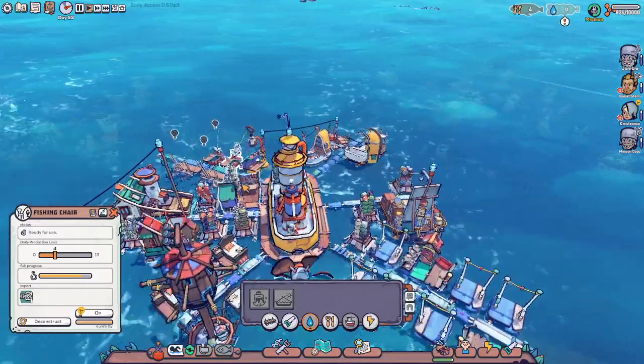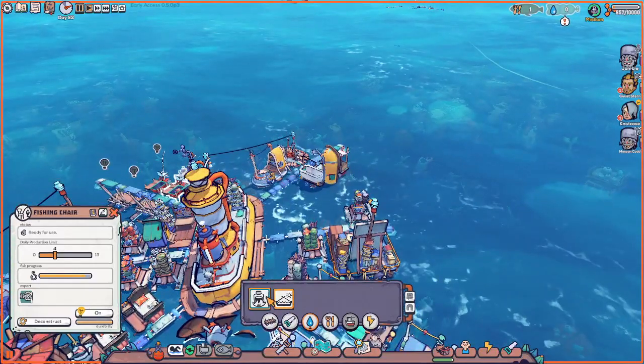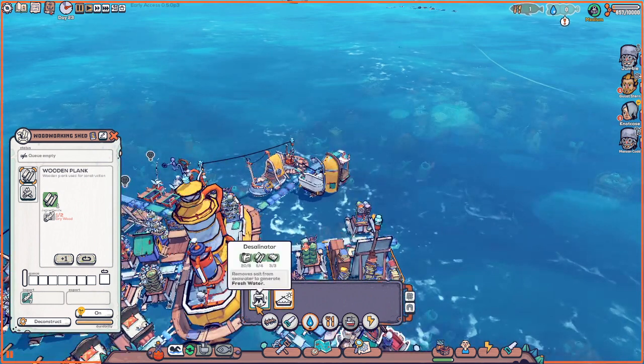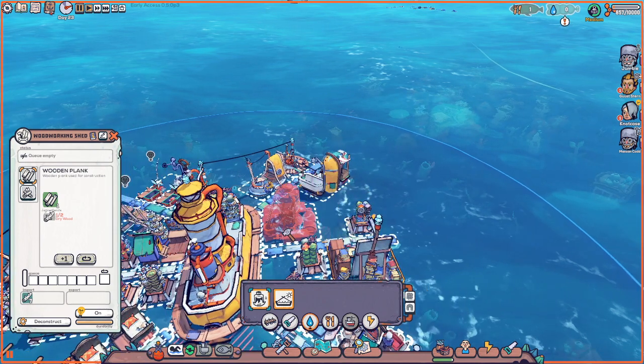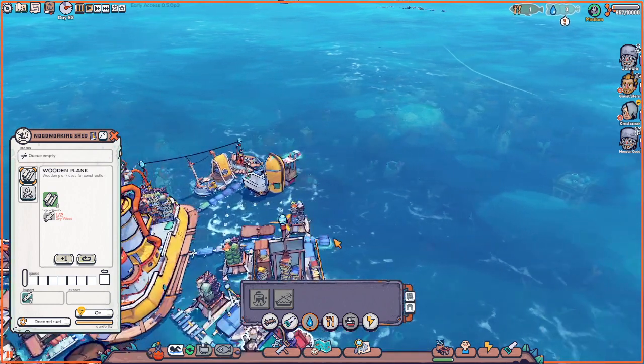There is still fish to be caught there. We've got the desalinator up now. We've got a couple extra planks so let's shut down the plank production — it does not need to be on because I'm not faithful in that desalinator whatsoever. We can't get any closer than that, I wouldn't be able to fit storage in there. I think we already know we can't fit a storage in that gap, but it is what it is.